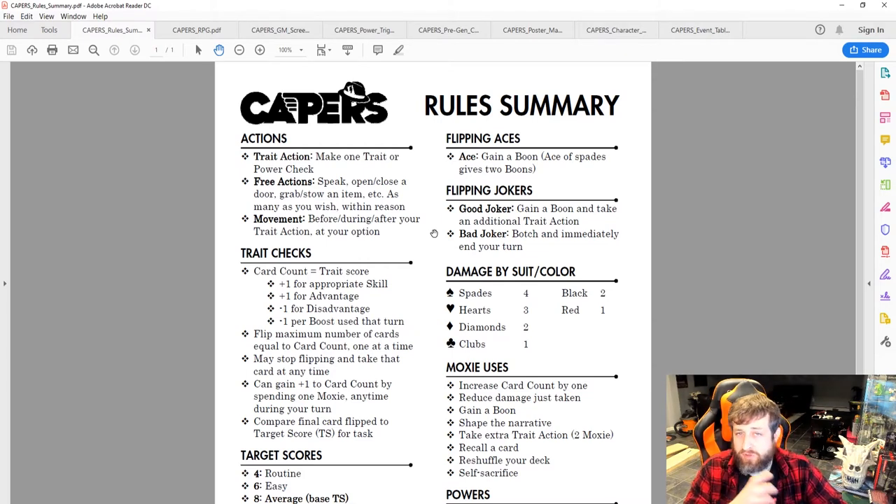The suit and even the color — red or black — can affect different things like damage or degree of success. Character abilities determine how that plays out. If you're better at something than someone else, it increases your card count — the number of cards you draw in any given check. So if your card count is three, you draw up to three cards.